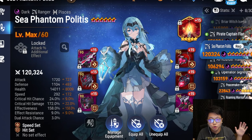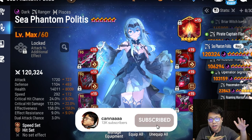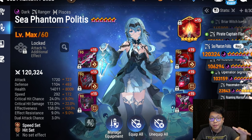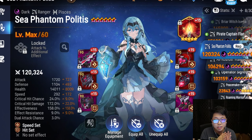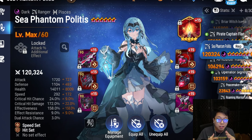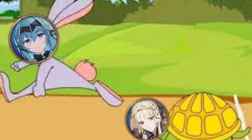Before we truly get into things, I do want to mention that this character is one that will go up and down in viability depending on how fast you are or the quality of your gear. Sea Phantom Politis is a character that is specifically fixated on being fast, or at the very minimum benefits a lot when she is faster than other characters.